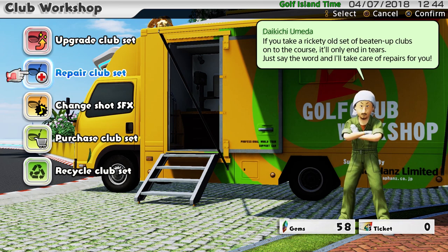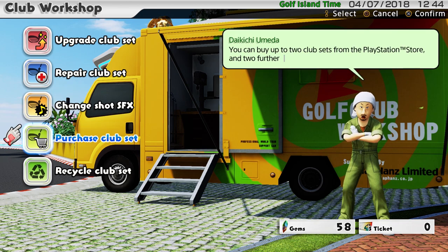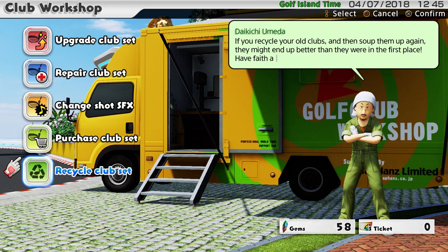Also for 10 gems you can change the shot sound effect, so if you want it to make a different noise when you hit the wood that's the place to go. You can also purchase another club set — two sets from the PlayStation Store for money and two sets in here for gems. Or finally you can recycle a set of clubs that you've got, and we'll come on to that a little bit later.